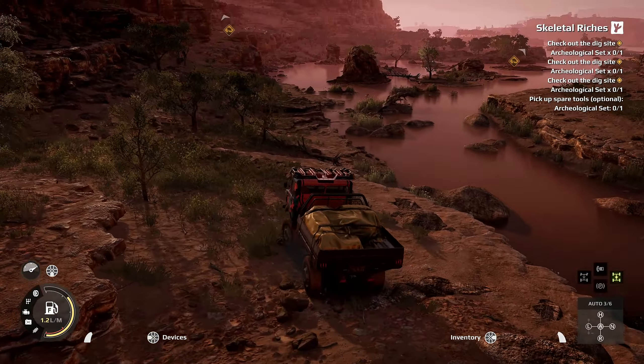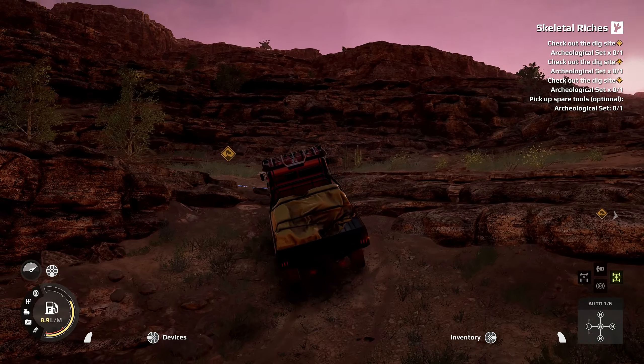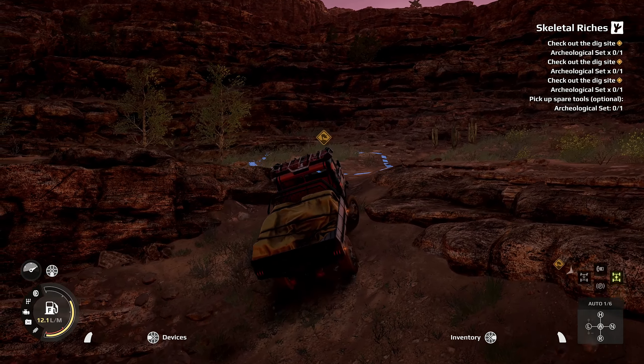This is where we build our bridge. Over there — spare parts — you only need 75 spare parts for this bridge. We take it slowly because it's still a very narrow bridge and we don't want to fall off. There we go — deliver supplies, archaeological sets — expedition completed! Done, that's the mission guys! Not even 15 minutes.